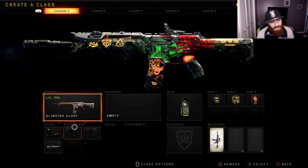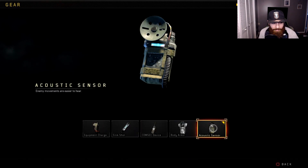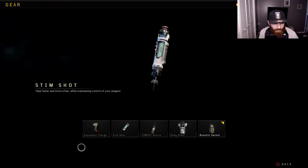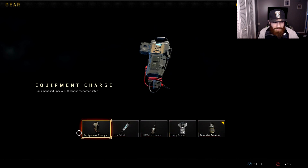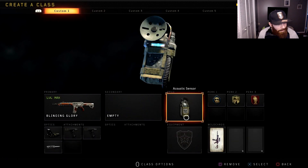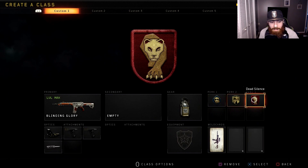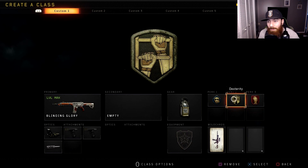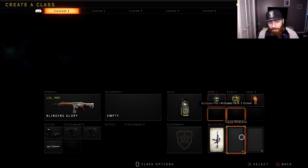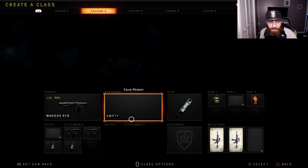This is my first class right here - the ICR with double grip, reflex, and the long barrel. You can run kind of whatever you want here: stem shot, acoustic sensor, comsec equipment. Don't do body armor. Along with my absolute favorite perks: tac mask, dexterity, and dead silence. If I can run these I'm always going to run these three. Pretty much the only time I ever change it is if I decide to get rid of tac mask and run dexterity and lightweight together.